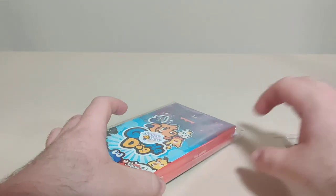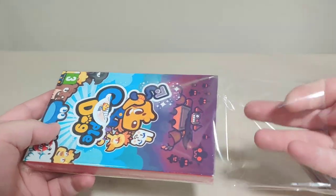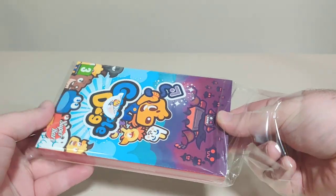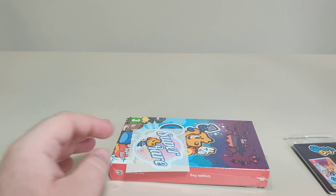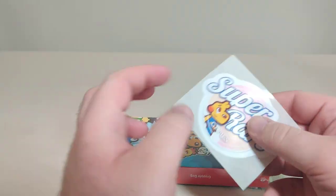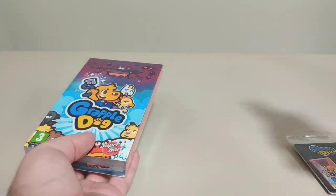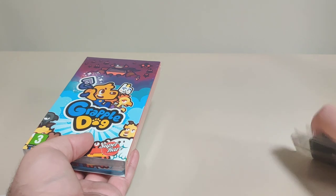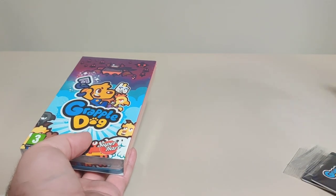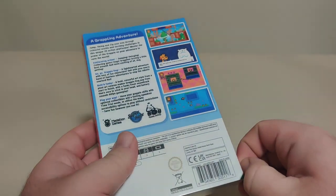Let's open up Grappledog. Grappledog is the first Super Rare original game — this is a game that they published across all platforms. And now we have a physical for it, so that's cool. First up we have the sticker for the game, and we have the trading card pack that comes with the game. Did they change the back for these? I think they changed the back. Anyways, let's get this plastic off.